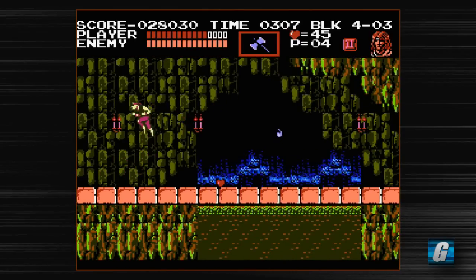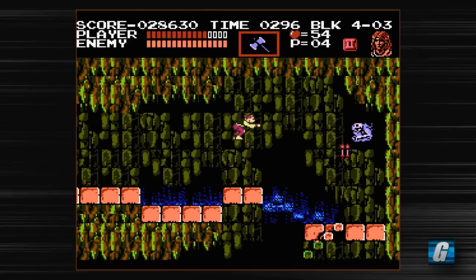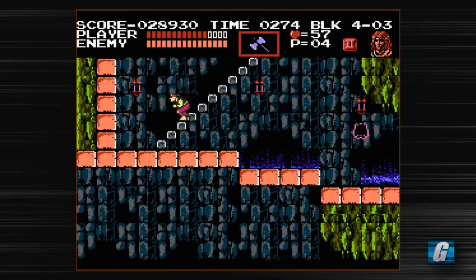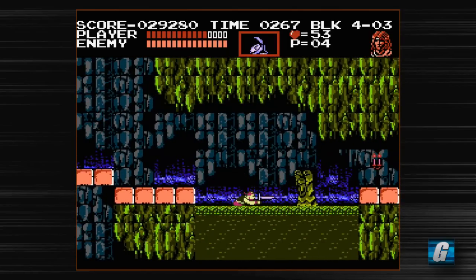Something to keep in mind with Grant — if you're on walls, you can actually shoot your daggers still, which is pretty cool. Even when you're on ceilings. Unfortunately you can't shoot your daggers upwards, but that's what the axe is for. So with the combination of the dagger and the axe or stopwatch, Grant is pretty much unstoppable in a way.